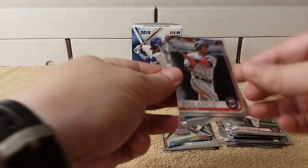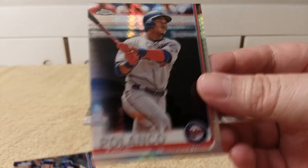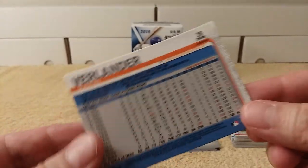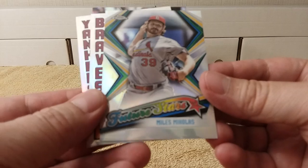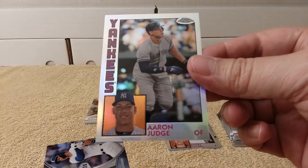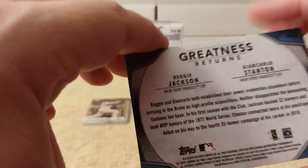Quick recap of what I received: a prism parallel of Jorge Polanco, a refractor of Joey Gallo, and the Justin Verlander Sepia refractor. Going through all the inserts: a Future Stars card, two 1984 replicas, the Aaron Judge 1984 replica, and the Greatness Returns card with Stanton and Jackson — that's a very cool card.